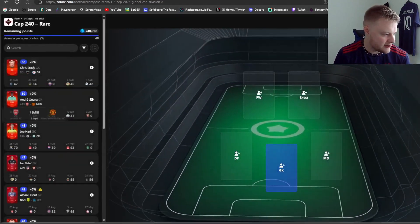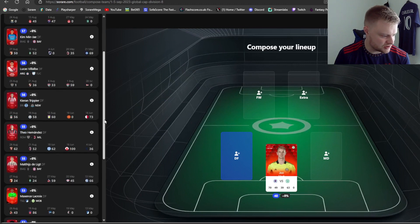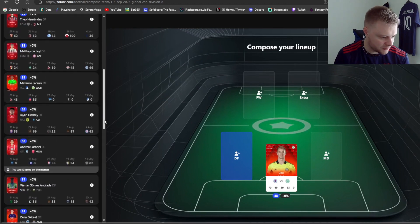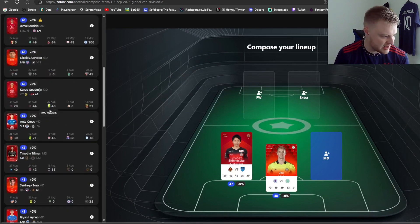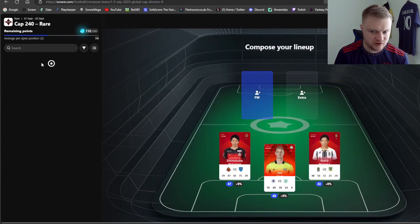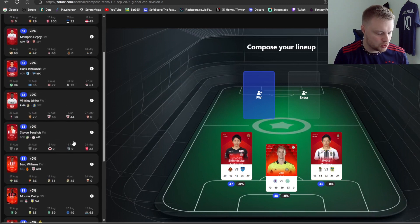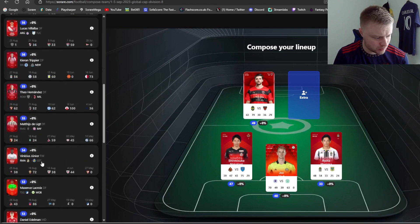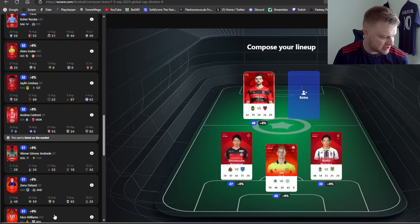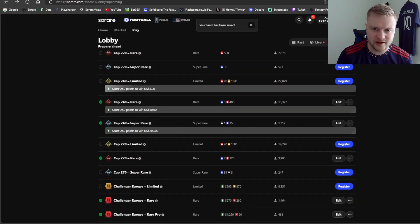And cap 240 rare - going for Joe Hart away against Rangers. Tough game on paper but it's the Old Firm derby so who knows. Nakatani in defense with a nice home game for him. Moriaka in midfield who has a cap of 33 for the last 15 games. For cap 240, you need to hit under 240 to put a team out, and at the moment you need 250 points to win $50 in this competition - that's changing in a couple of weeks. Then Nico Williams as my extra who was originally in my under 23 plans but that changed with Bakioko in the team.